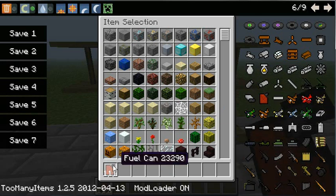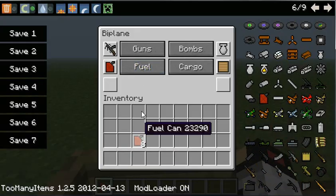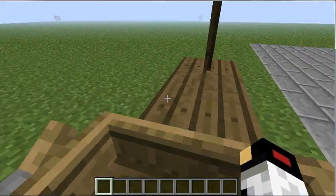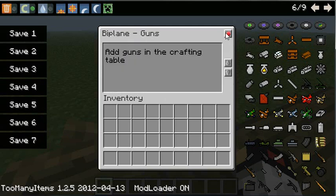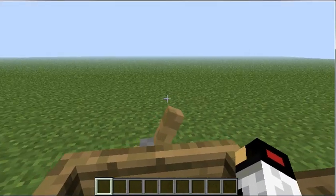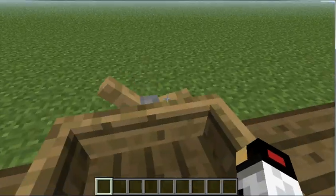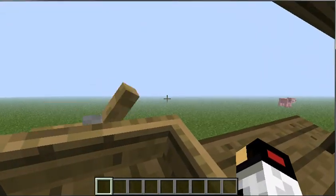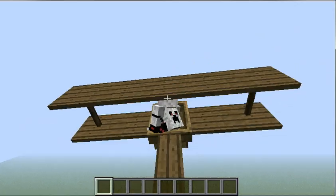It doesn't use as much fuel because it's not that big of a plane. It only has one engine, and as you can see, it does hold cargo — the cargo goes right here. It doesn't hold bombs and does not hold guns. It's pretty slow flying, not the fastest, and it's kind of harder to take off. It kind of just goes up like this, but it'll start getting a little faster.